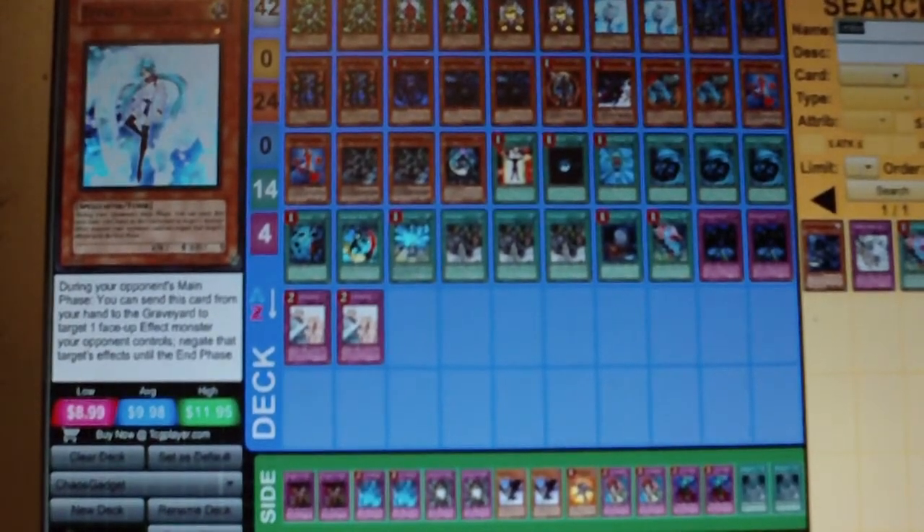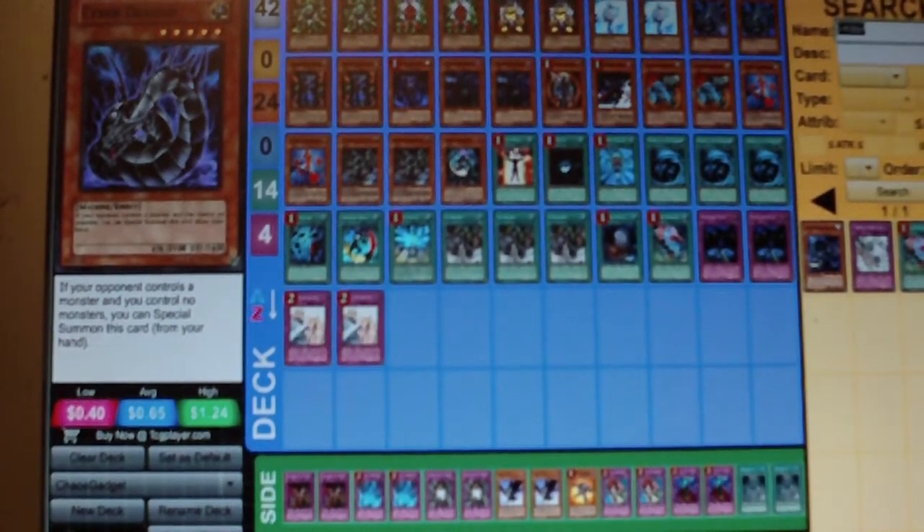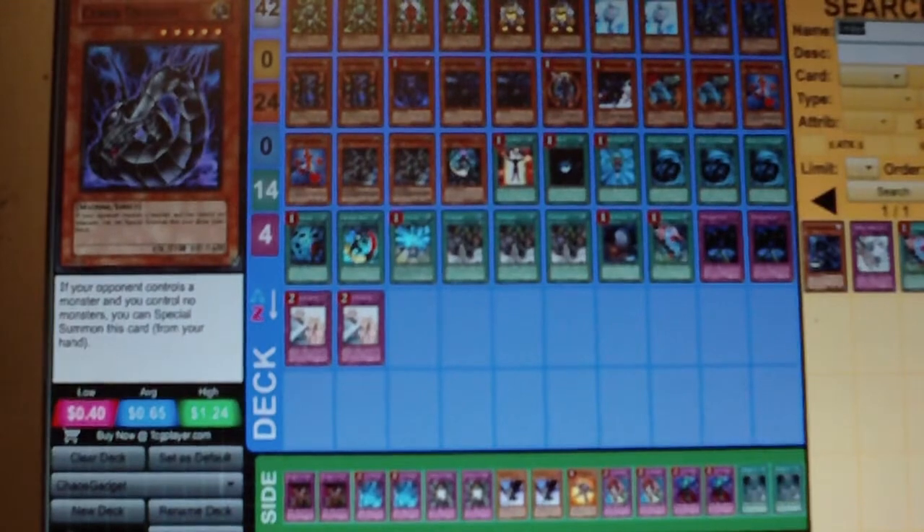He's running two Effect Veilers at his request and two Cyber Dragons. A Cyber Dragon in a machine deck is way too good not to use. Not only can it be used for easy tributes, it can be used for rank fives, and you can take your opponent's machine-type monster and perform a contact fusion — Chimeratech! Today's monster of the day: Chimeratech Dragon.